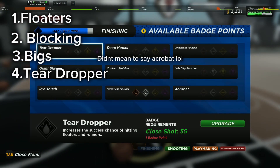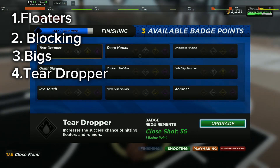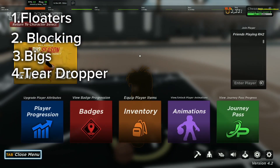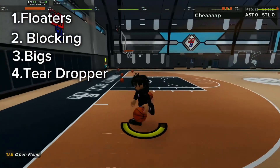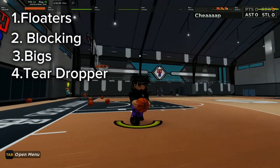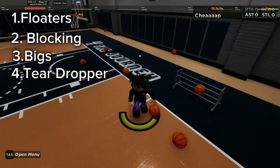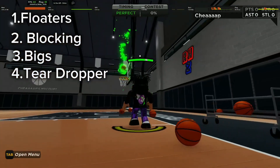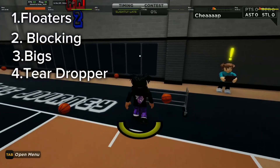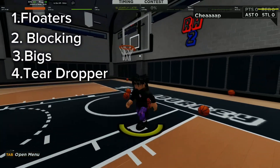Okay, acrobat — we got the teardrop badge. It increases the success chance of making a floater and a runner. So like, come on, look at this. Let me try to kind of miss. Concord and cheese are so slow. Acrobat — see? Increases success chance on runners, bro.